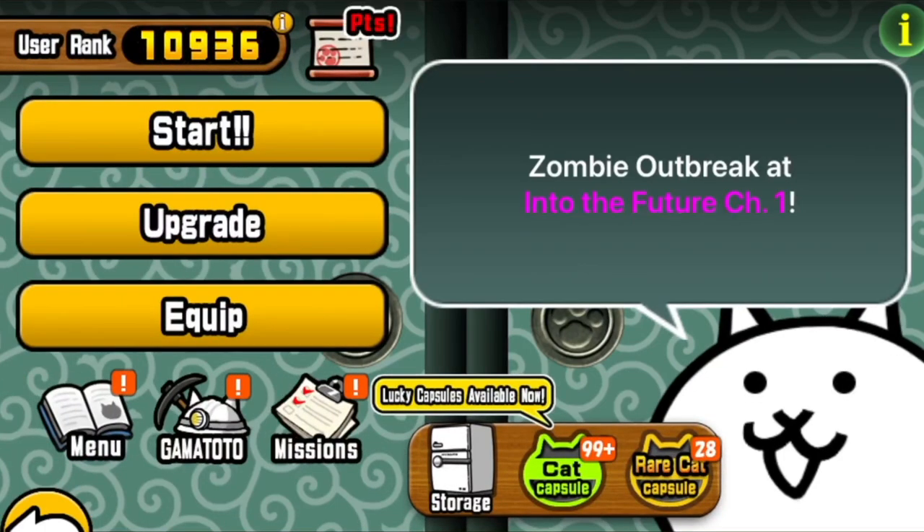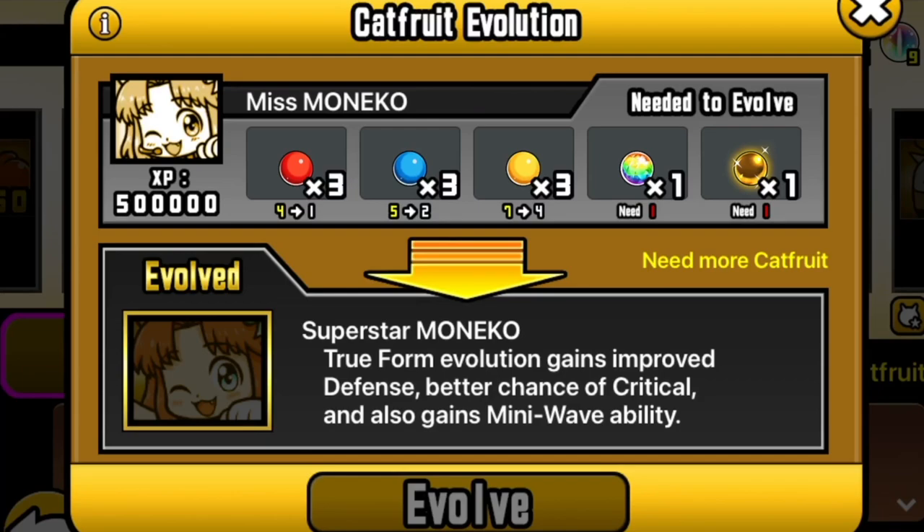With your Golden Catfruit Seed you can evolve Superstar Monaco. The true form evolution gains improved defense, better chance of critical, and also a mini wave — a guaranteed level three mini wave.